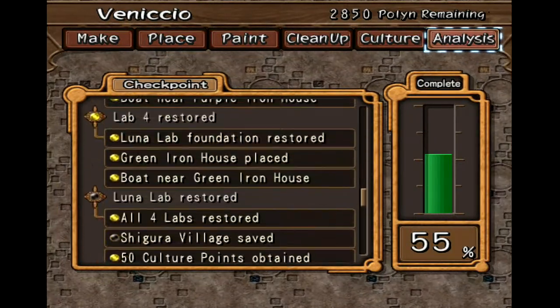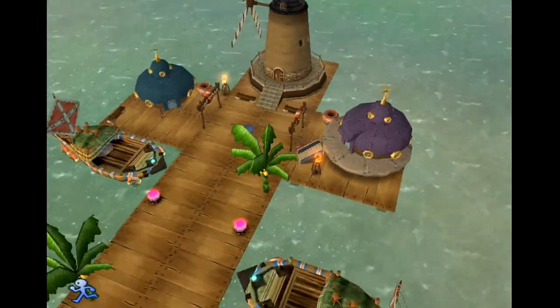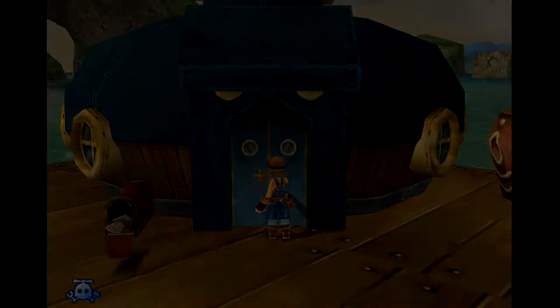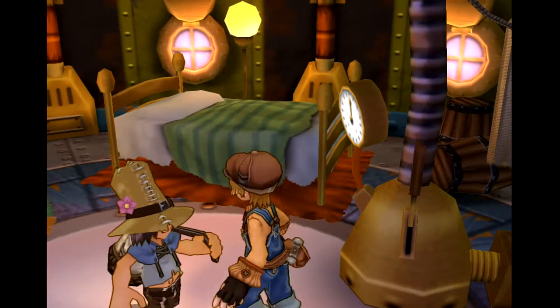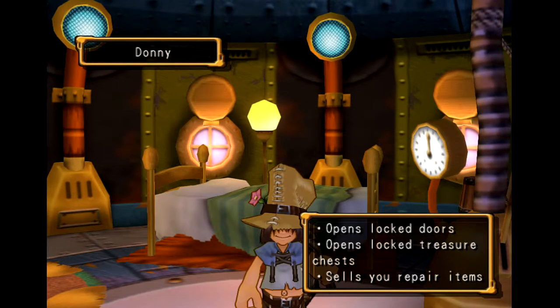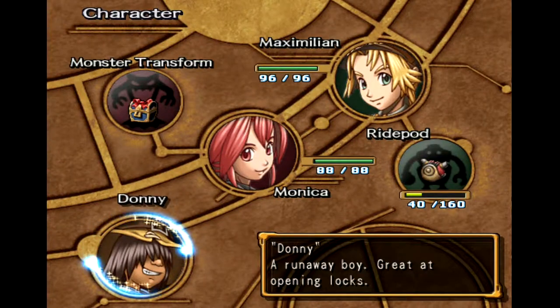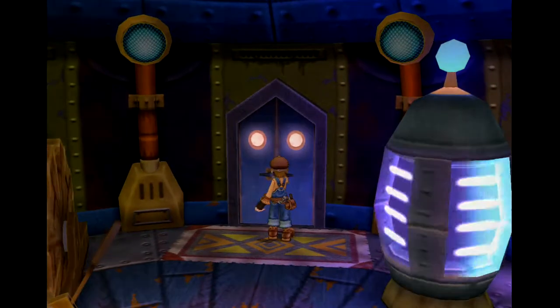Everything else has been done apart from saving the Shingura village, and that's it. But what I'm going to do is actually take Donny with me. Wonder of the Secret — view abilities: opens locked doors, opens locked treasure chests. I think he's a great guy. Cheers, Donny — a runaway boy, great at opening locks. Nice one. Welcome to the journey.